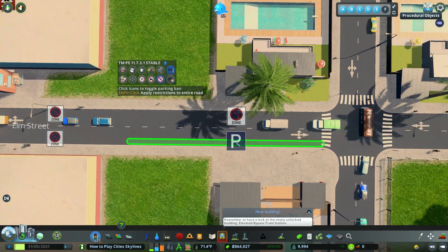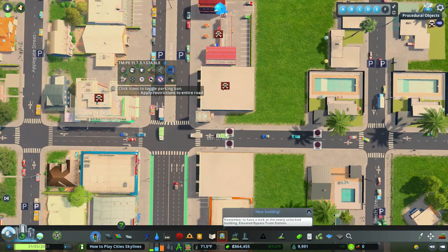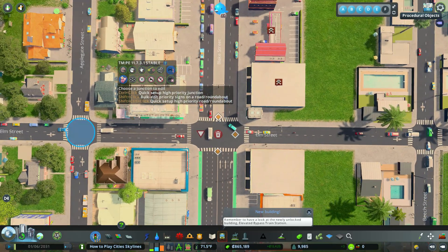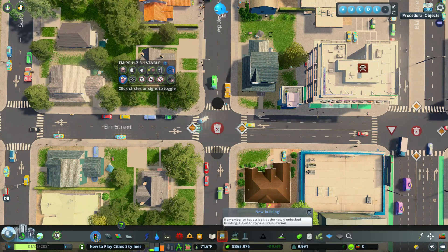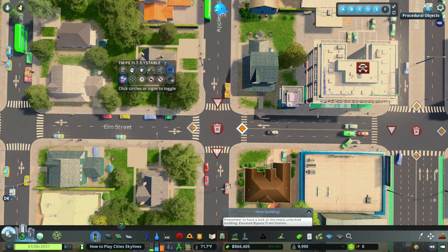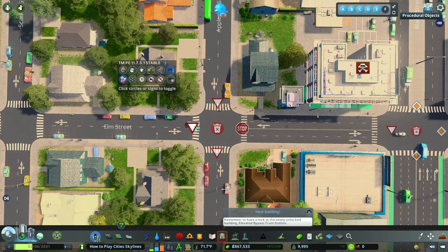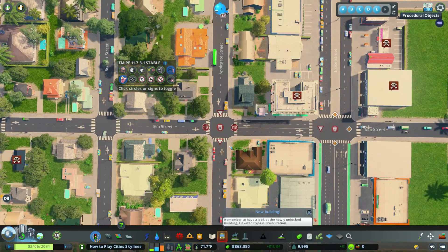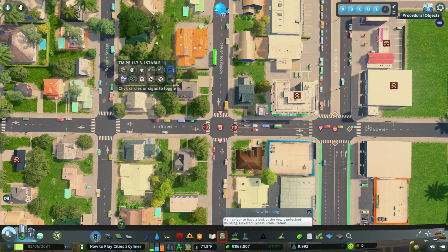If you just click on it, you can reactivate the parking. It also has a few other things you can do. For example, let's say we wanted intersections with different signs — we have two yield signs and two giveaway signs. What if we wanted them to stop? Well, you can create a stop sign. Essentially, this is how you control all your traffic in the city. It's called the TMPE Traffic Manager mod.